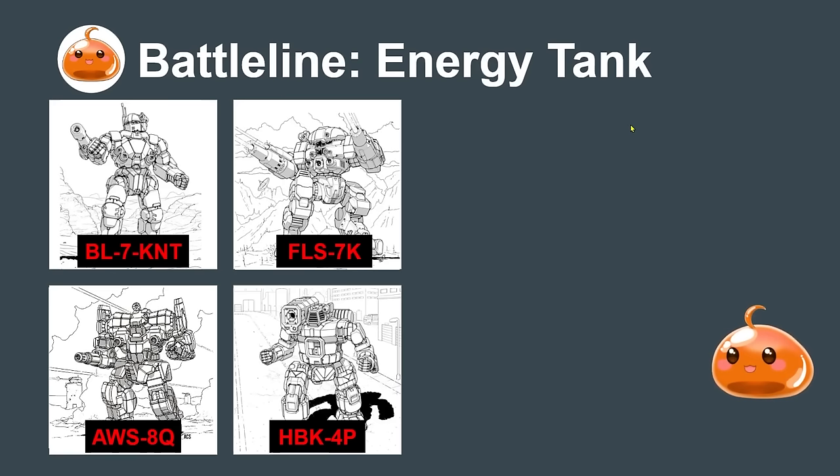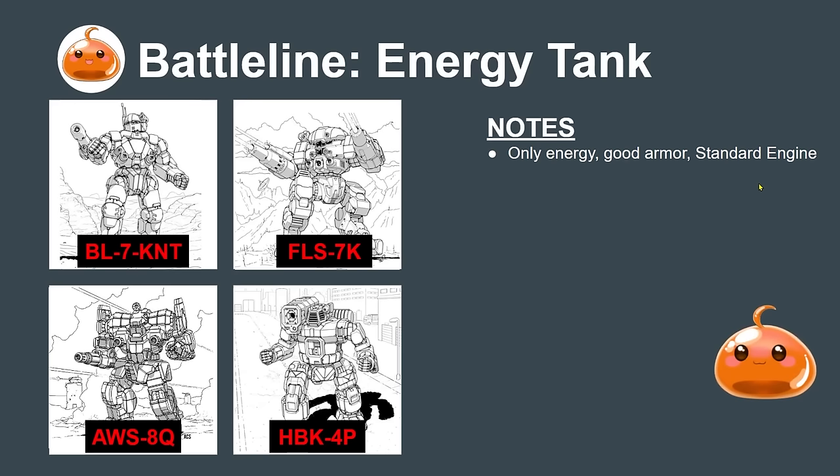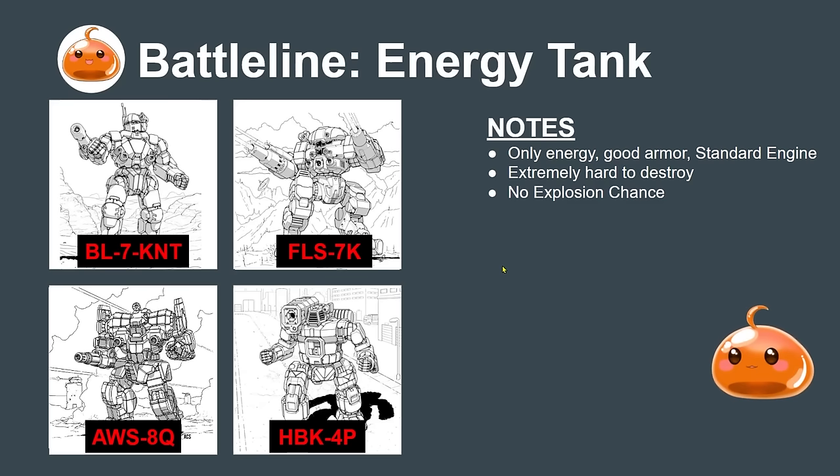The other battle line archetype is the energy tank. These are all-energy mechs with good armor and a standard engine — no XL engine. Mechs of this archetype are extremely hard to destroy because there's no explosion chance anywhere on the mech, and the standard engine makes them very tanky since losing a torso doesn't cause engine hits.